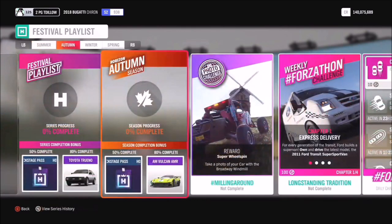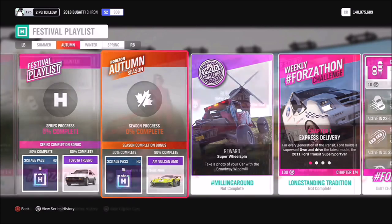50% in autumn will get you another Horizon backstage pass, and 80% gets you the Aston Martin Vulcan AMR — a super cool and very fast car. For the photo challenge, take a photo of your car with the Broadway windmill in the background, hashtag Milling Around, to get a super wheel spin.